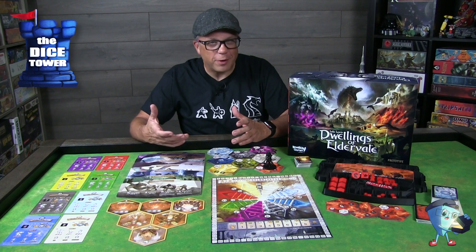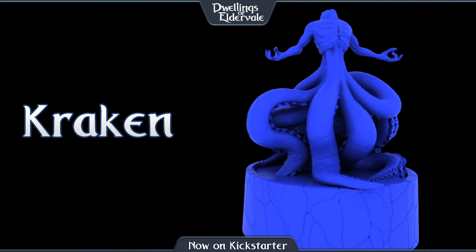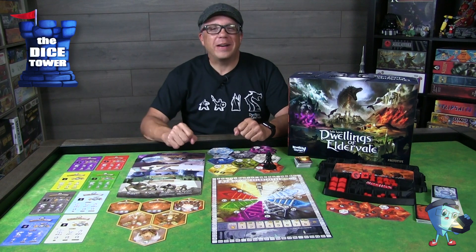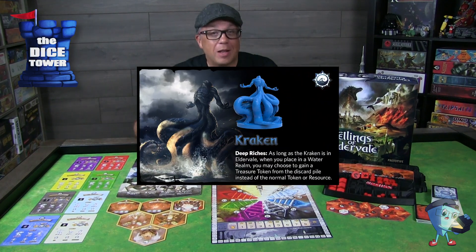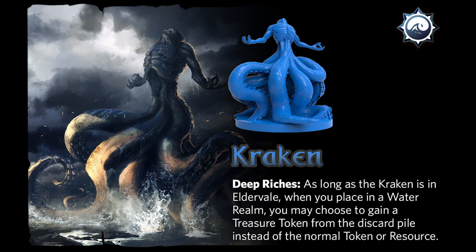Next up we have the Kraken — let's release the Kraken! The Kraken's power is Deep Riches. As long as the Kraken is in Eldervale, when you place in a Water Realm, you may choose to gain a treasure token from the discard pile instead of the normal token or resources.